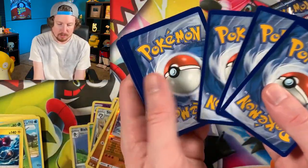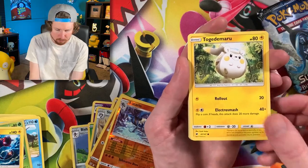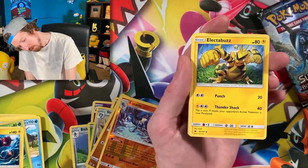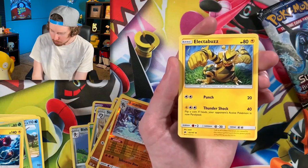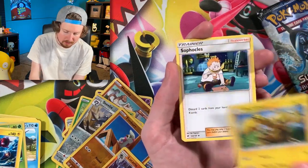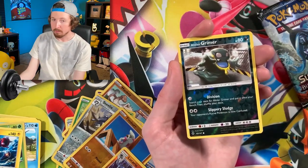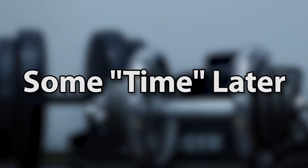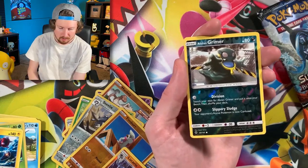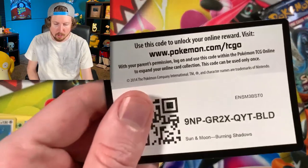It is a little bit more difficult to find Burning Shadows right now as it's a bit of an older set. We have Wimpod, Togedemaru, Cutiefly, Raiolu, Energy, Electabuzz, Sophocles, Bodybuilding Dumbbells. I had to get in 1,000 reps right there. Alolan Grimer and a Porygon Z Holo Rare — code card once again.